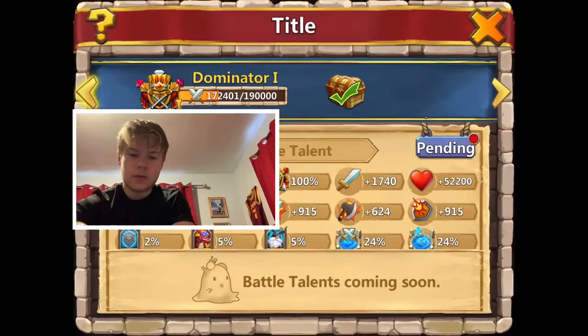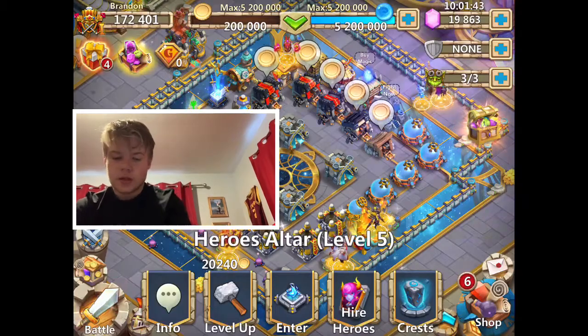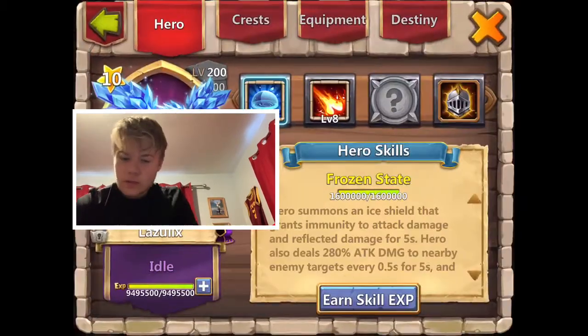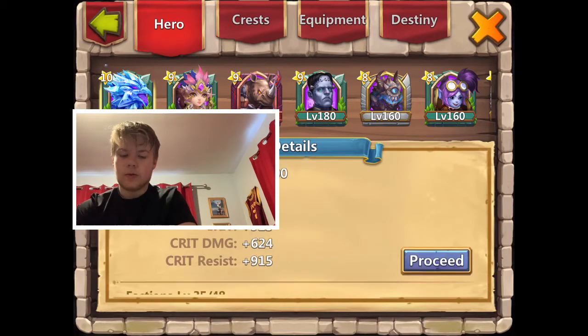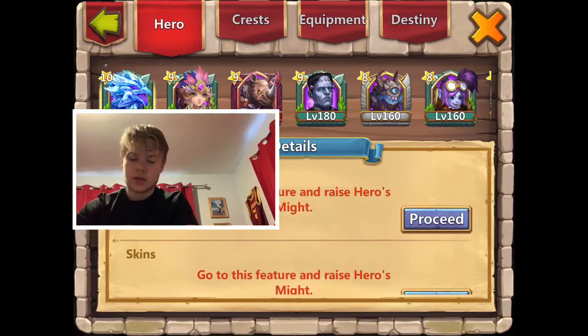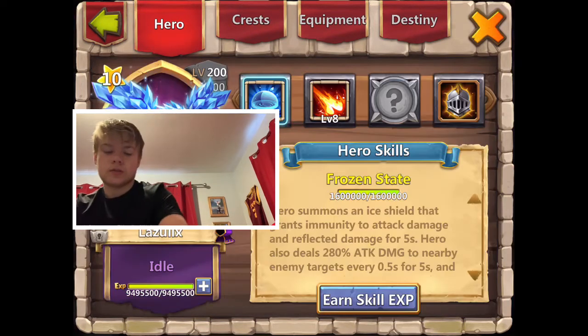Let's check out her stats at single evo. Some of those attributes that are added on are from my title - just some HP boost and attack boost. I need some more title talent badges. What else is Lazu getting that from? Probably warden or factions, I guess. Yeah, I think that's where she gets the rest.